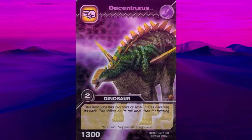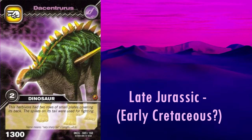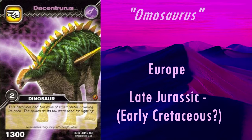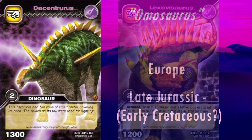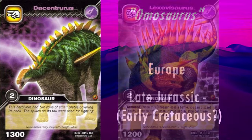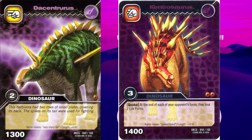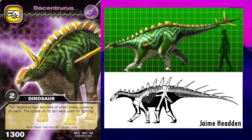Up next we have an interesting case with Dacentrurus, from the late Jurassic and possibly also early Cretaceous Europe. Originally named Omosaurus in 1875, this name was already taken by a reptile from the Triassic. Many species were assigned to this genus before it was renamed in 1902 to Dacentrurus. Most of these specimens have since been moved to other taxa. The name Dacentrurus means tail full of points, a fitting name considering that, similar to Kentrosaurus, its plates transition to spikes over the hips and down the tail. As such, it should be immediately apparent that this model is lacking this distinctive feature, instead having plates running the length of its tail with the typical thagomizer at the tip, when it's thought to more closely resemble Kentrosaurus.